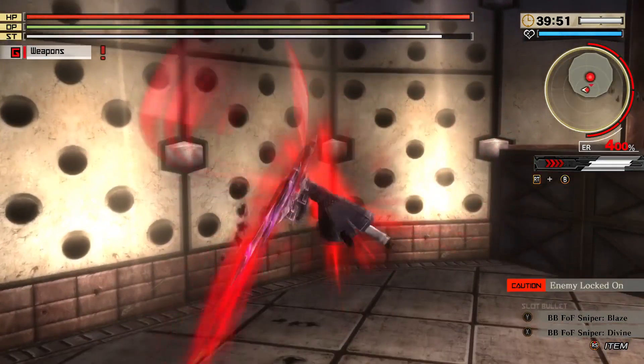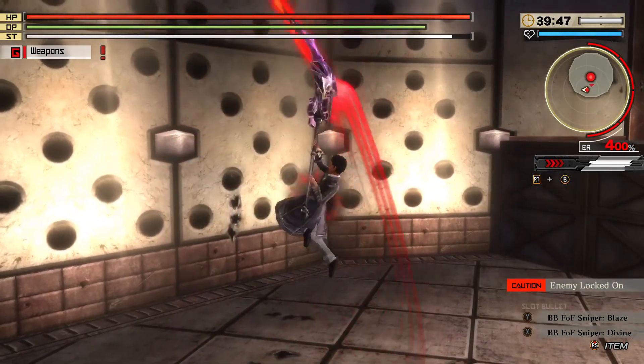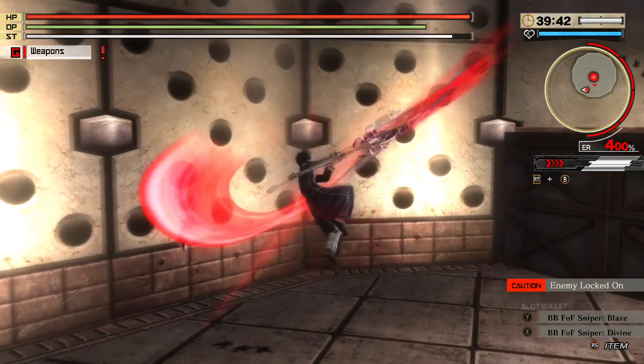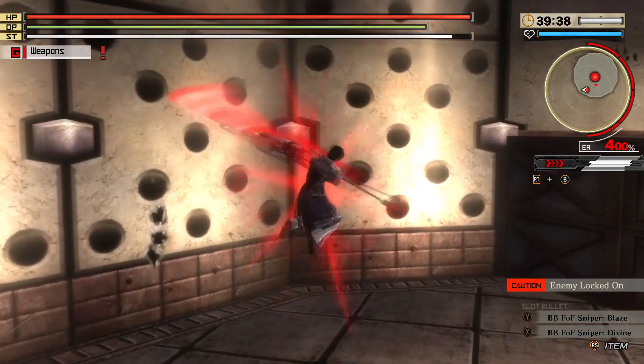Mad Orbit — a light aerial combo. Essentially just your standard three-hit mid-air combo, but you can chain it twice in a row. It gets the job done if you're reaching for a high-up weak point. I actually think it's the best aerial art for this weapon. B tier.